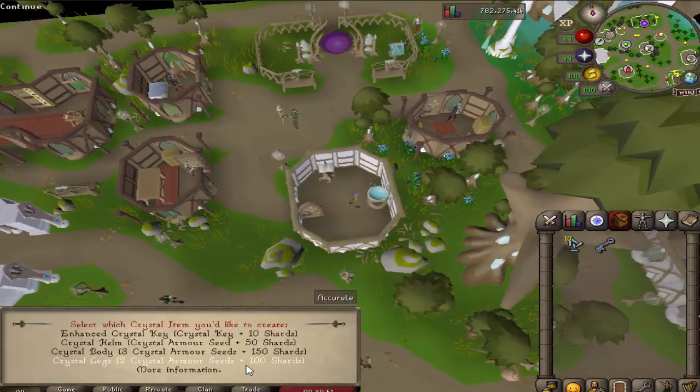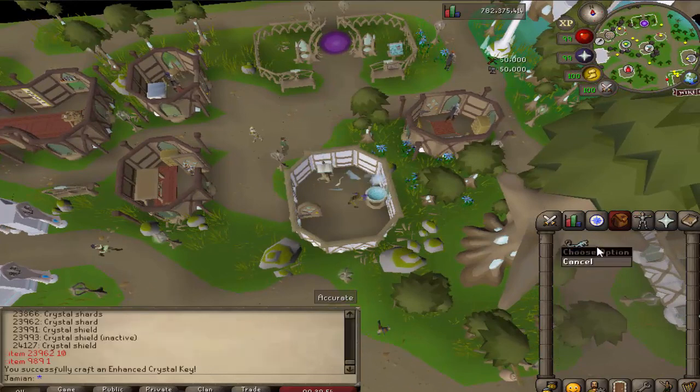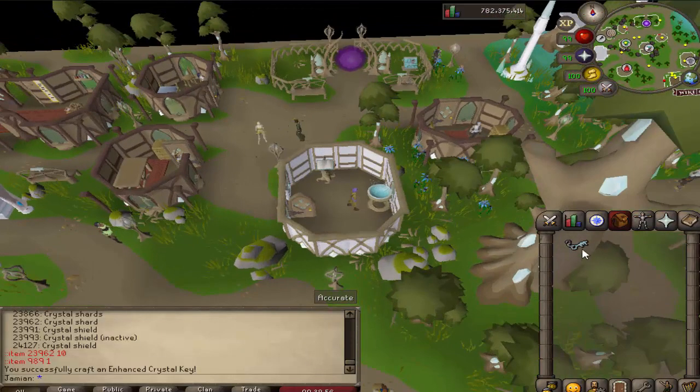Just go to the singing bowl and then it's the first option. And there you go — we get some crafting and smithing experience as well, and it is created.